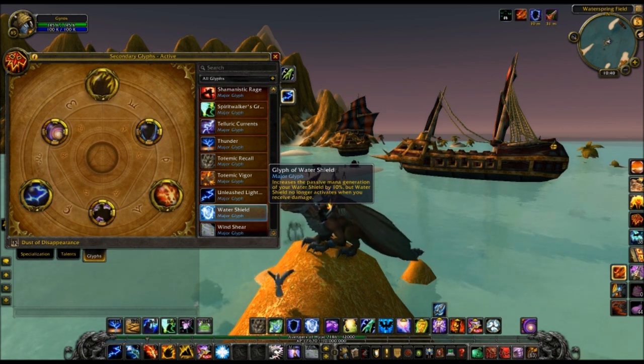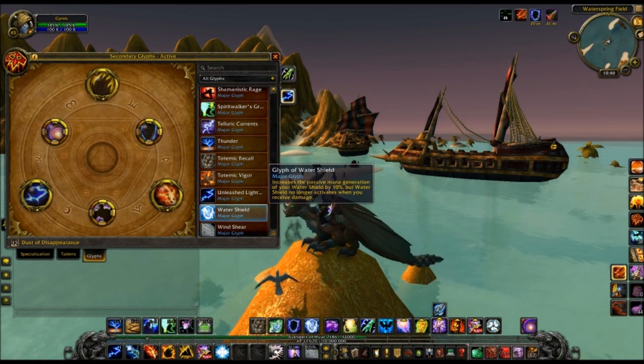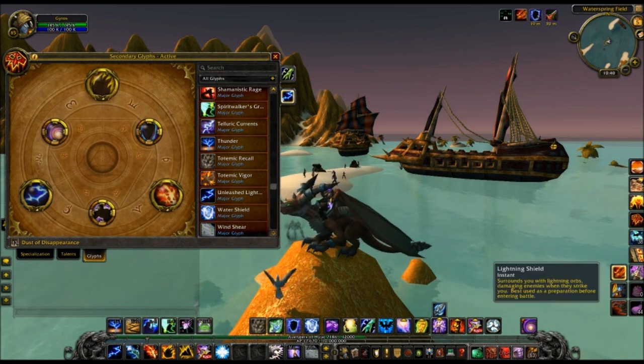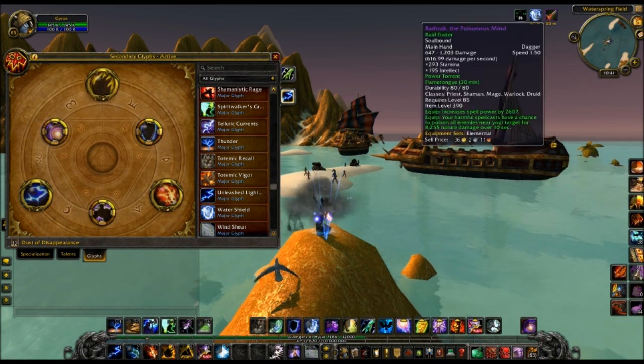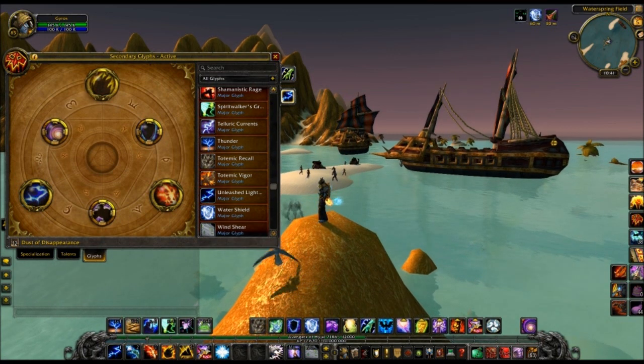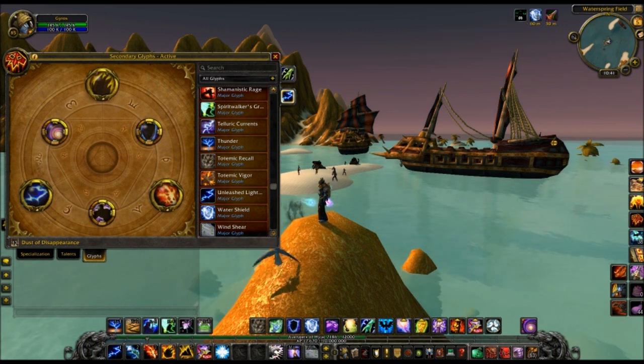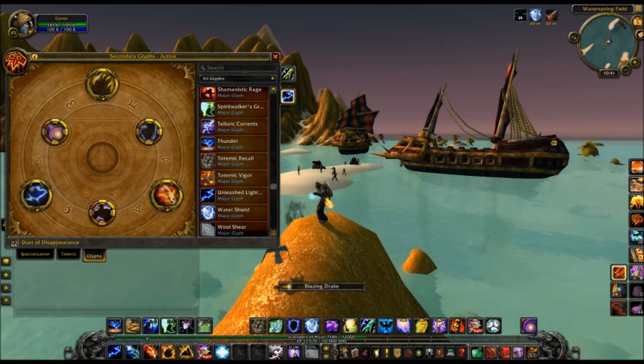Glyph of Water Shield increases your mana regeneration by 10%, but Water Shield no longer activates when you receive damage. This seems pretty terrible to me, because it doesn't seem worth using a glyph slot for this. 10% mana on Water Shield is not even that good — at level 85 that's about 407 mana per 5, so 10% is roughly 47 MP5. Plus you lose the triggering, so I don't know if that would be worth it.